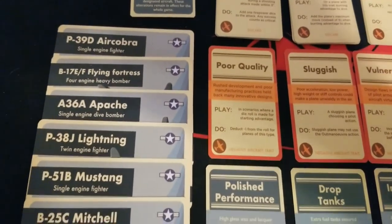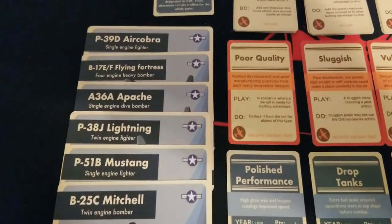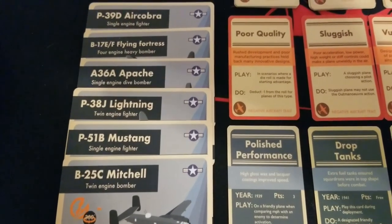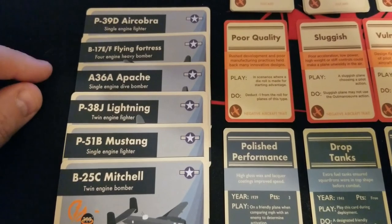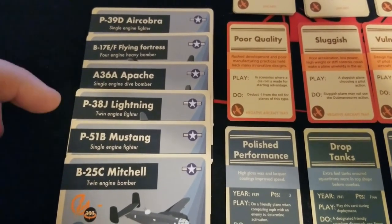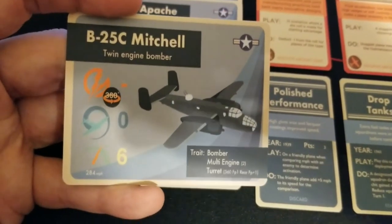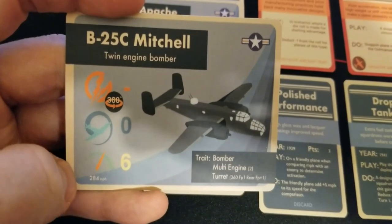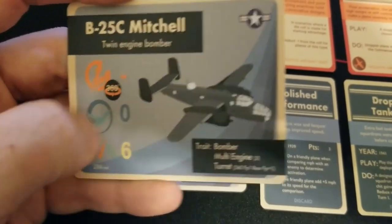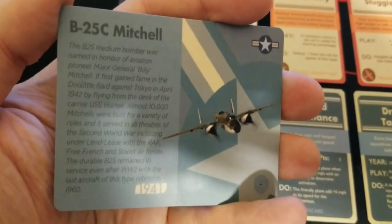Now for the new versions of planes and even some entirely new ones. The B-25C Mitchell is a twin engine bomber with a 360 turret, no maneuverability, and speed six — fairly slow, but it's a bomber. It has the bomber and turret traits, firepower one with rear firepower plus one, and dates to 1941. Really good stuff for a medium bomber, and lots of scenarios call for that.